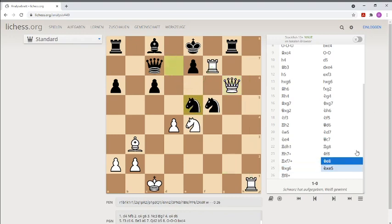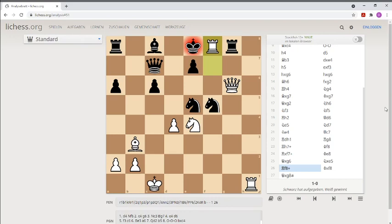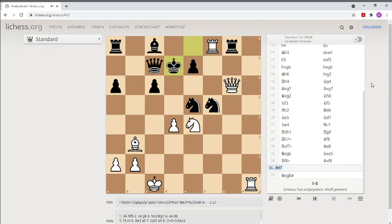Evans tried another move: Ne5. But it doesn't help, because now there follows a very strong double check. And after this super strong move, Black resigned — because it's a double check. Black's King is limited. He can't take the Queen because it's a double check, and he can't take this Rook with the Rook. He can only take here on F8, but because of this Bishop it's checkmate — Queen G8. Or after this double check he can escape via D7, but now there are four checkmates. Such a strong position — so many checkmates.